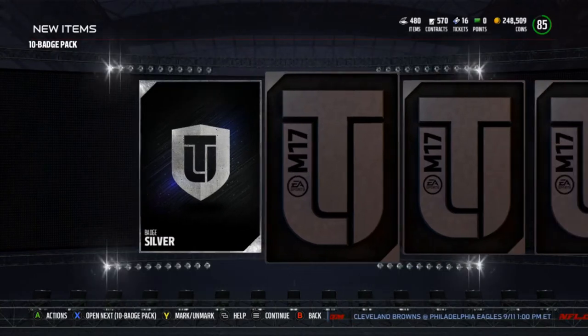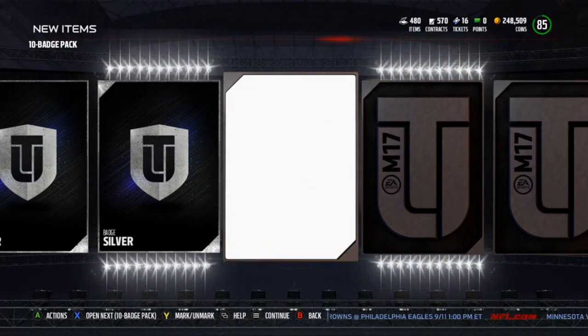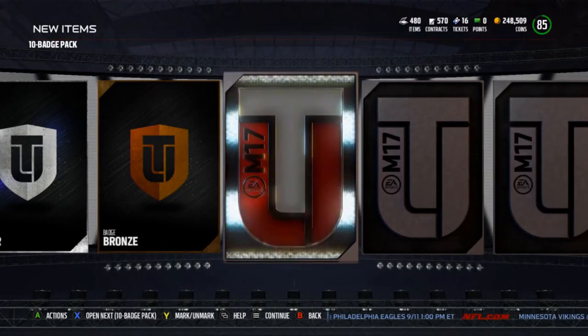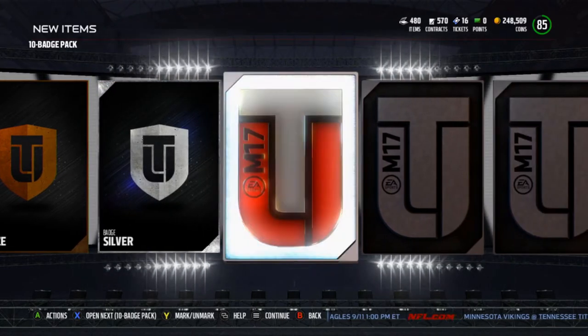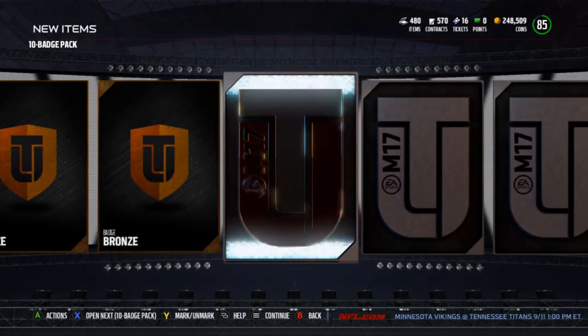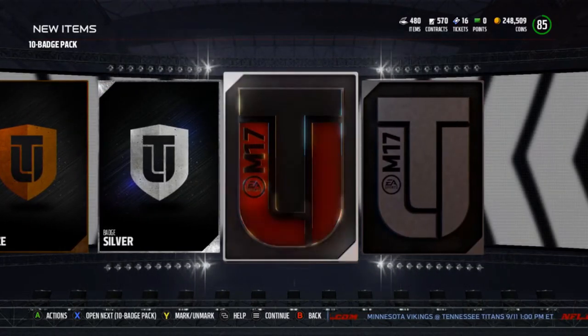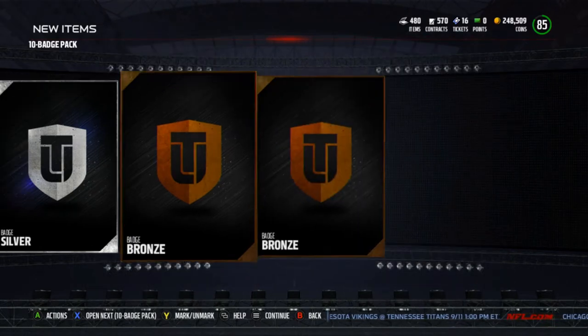Starting out the ten-badge pack with two silvers — nice. Bronze, bronze, silver, bronze. More bronze, silver. Can I just get one gold? I just want one gold out of this.